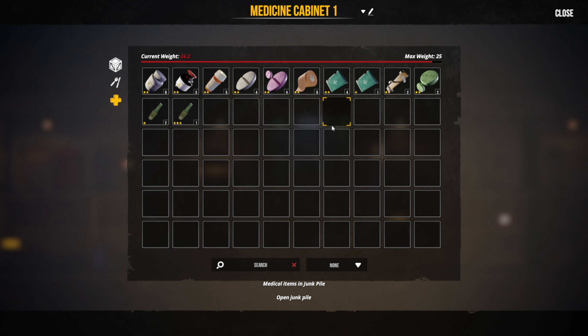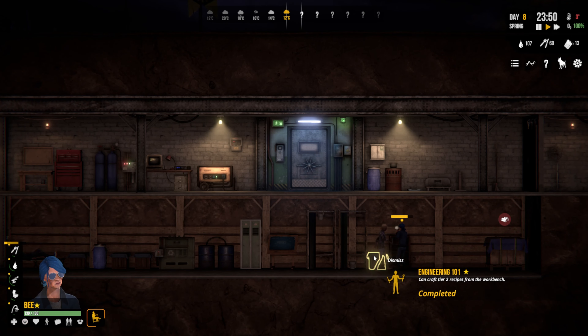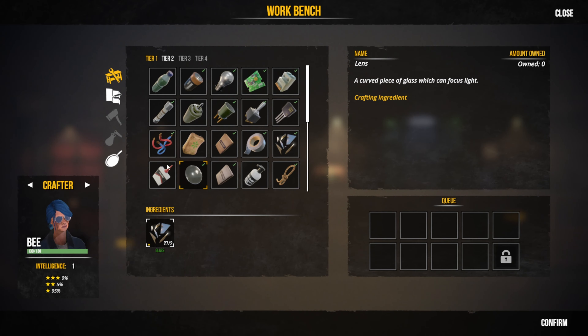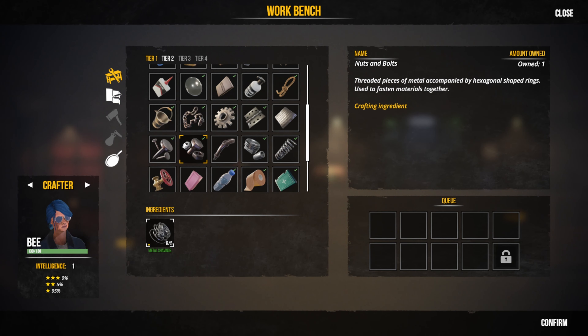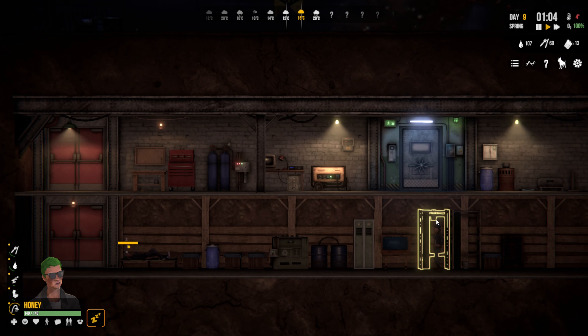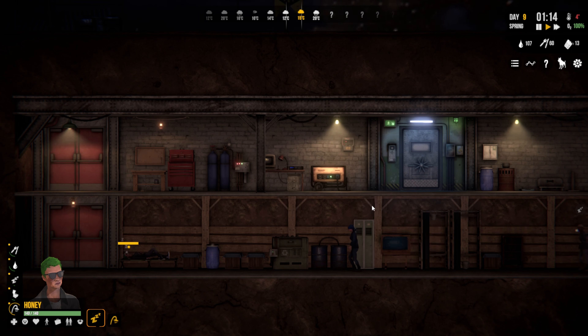We also need to work on a better medicine cabinet. Or get rid of one of these things with a trader — we will work on a better medicine cabinet. Let's get Honey in the shower and then send them both back out.